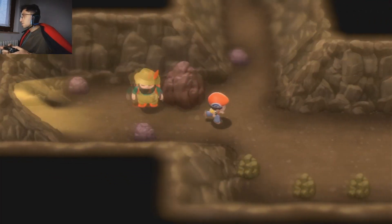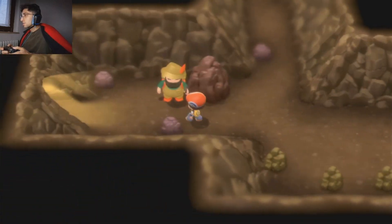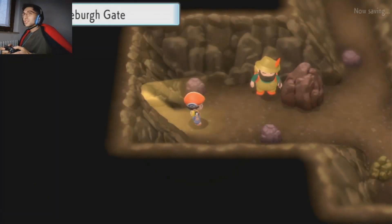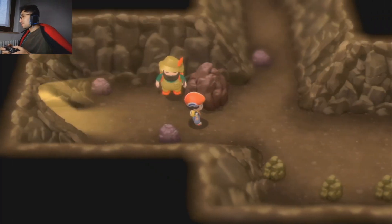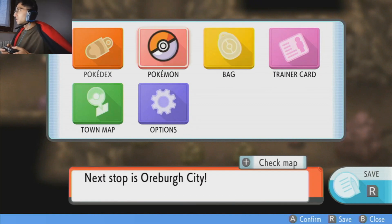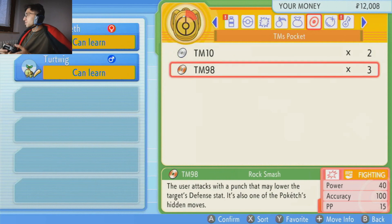So let's explore the cave just a little bit. I also haven't checked what kind of cave we are in — my face is in the way. Route 203 or Brigade. Makes sense. We cannot use it right now. Let me just check how strong it is — yeah, it's not very strong, just like it has always been. The user attacks with a punch and a melee over the target's defense stat. It's also one of the Poketch's Indemoves.